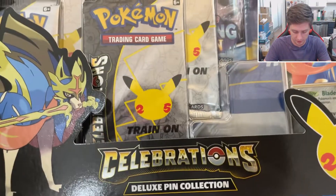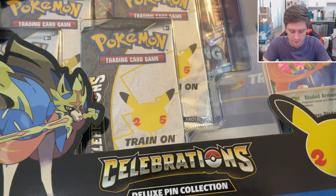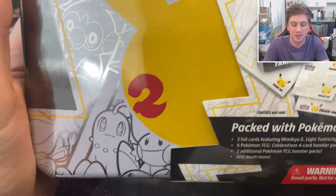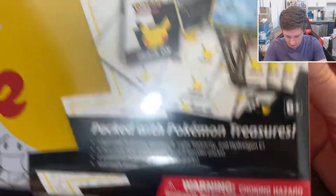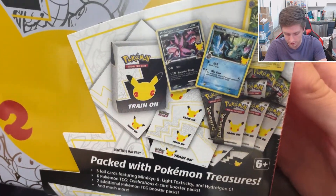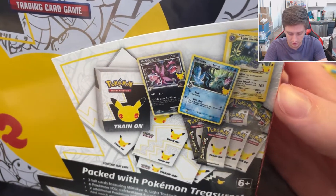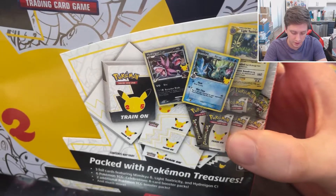First up, we've got the Deluxe Pin Collection, which features Zacian Level X, as well as four Celebrations packs, and two other packs — I believe they are Chilling Reign and Vivid Voltage — as well as a Celebrations deluxe treasure chest. What I'm really interested in are the promo cards, as you see here on the box: Light Toxtricity, Mimikyu, and Hydreigon.